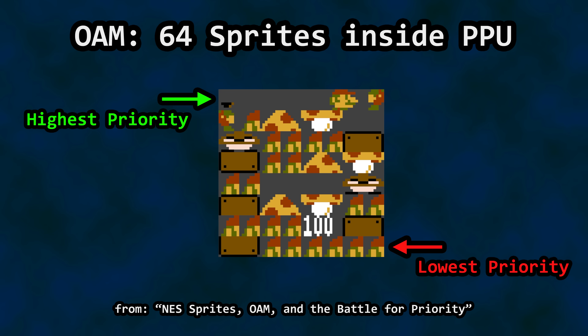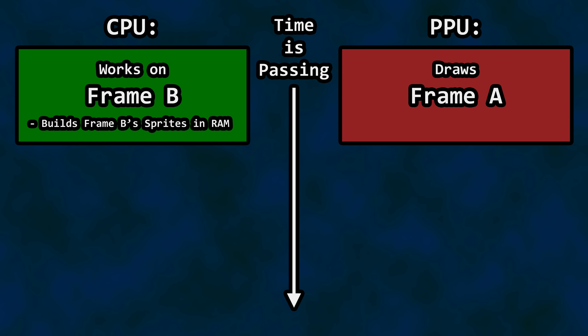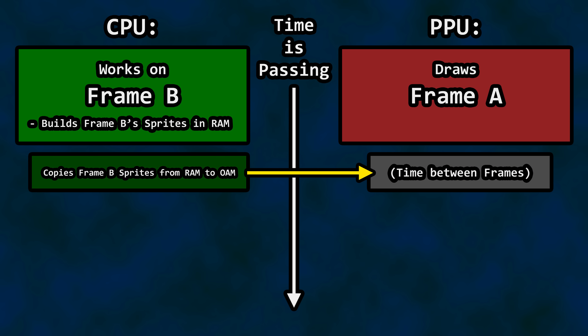In a previous video in the Behind the Code series, we looked into Object Attribute Memory, or OAM, and how sprites are prioritized for both the frame and any given scan line. One component we did not examine was how the game code creates the sprites before passing them to OAM so they can then be rendered when a given frame is drawn. The code first writes the sprite OAM data to RAM to prepare for the next frame of video as the current frame is being drawn — consider it a buffer of sorts. Code does not write to OAM directly in the middle of the current frame being drawn; it would destroy the sprite information for the current frame and cause other problems.